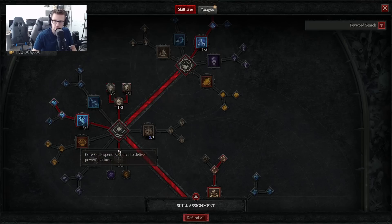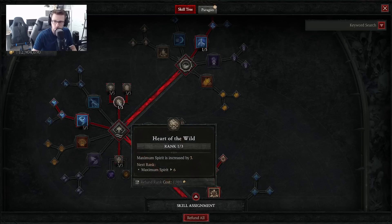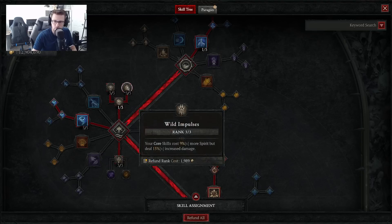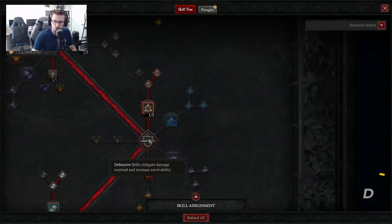The other thing you want to grab in Core Skills are passives. We're going to want Predatory Instinct for critical strike chance against close enemies. Take Heart of the Wild 1 out of 3 so we can channel over to Wild Impulses, which means your Core Skills cost 9% more Spirit but deal increased damage — which is fine because our Spirit Regen should be pretty easy with this build. And then Abundance: this passive makes Basic Skills generate 18% more Spirit, and you want to max that out 3 out of 3 for our Spirit Regen.